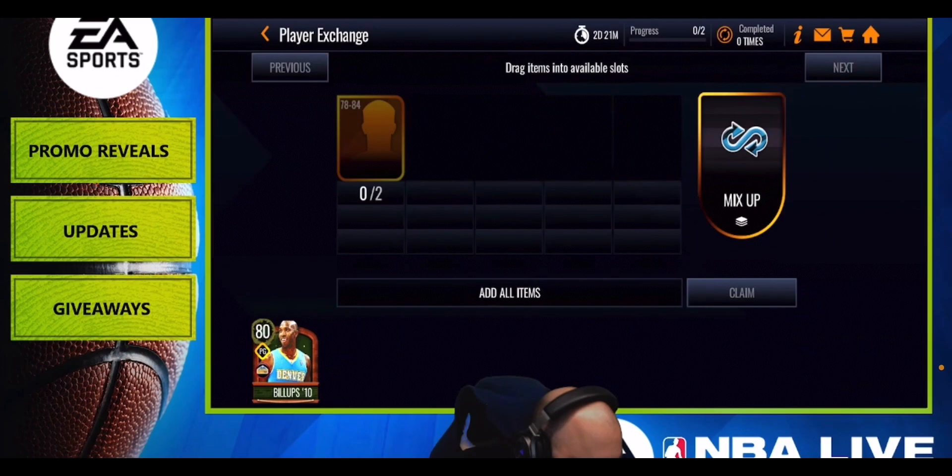This is a Live Today event, so you'll have five events in the Live Today section to play every single day, earning one token per event plus some players. There's also a VIP event pass you can purchase in the store to unlock extra events, get more tokens, and more players. There will also be starter packs, token packs, and probably a coin offer in the store for extra tokens.